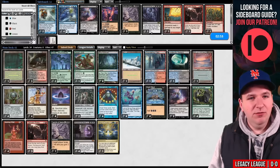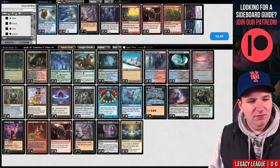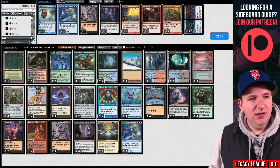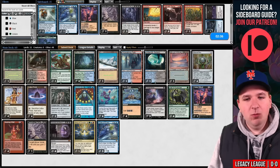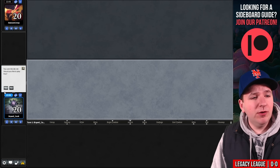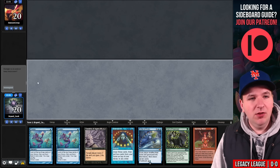They are on Cephalid Breakfast. Dirty Cephalid Breakfast players! Let's get the Relays out of the deck, bring our Echoes back in, take out the Beseeches, remove one Cabal Ritual. Game three — we're on the play against Orim's Chant players. We have to mulligan.